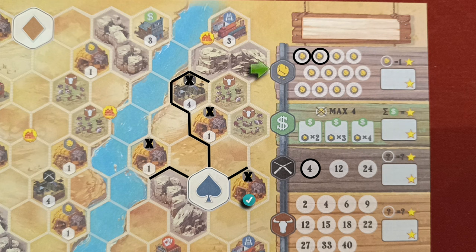The next feature is gold mines. To activate these you just need to draw a track on one of their edges. When you do so, you circle one available nugget space on the corresponding track. At the end of the game you score one victory point for every circled nugget space.